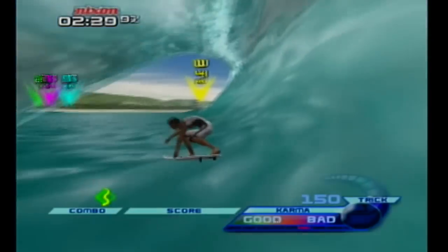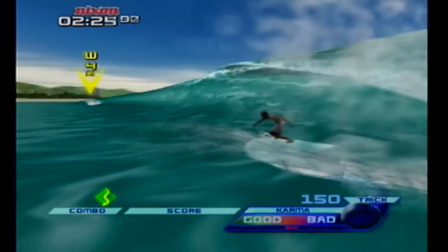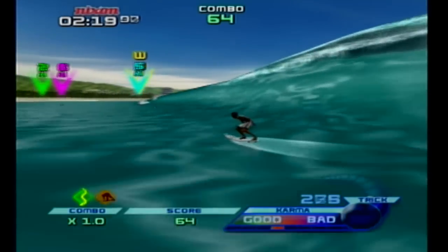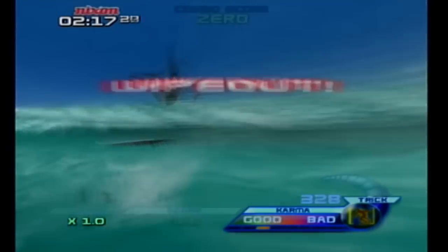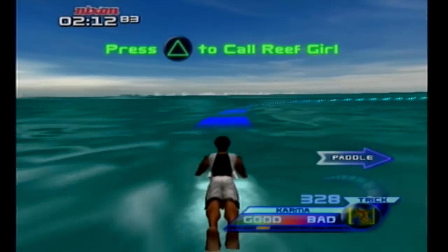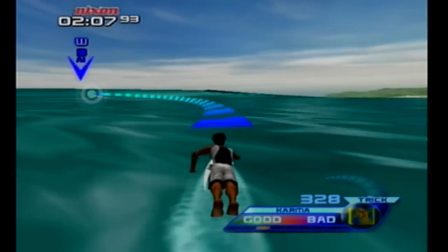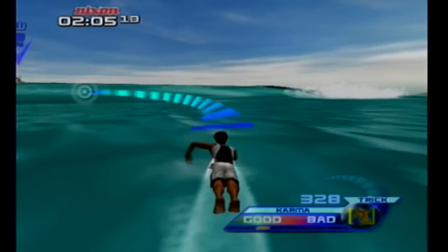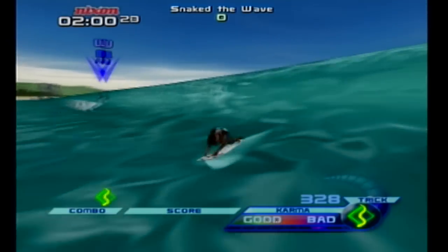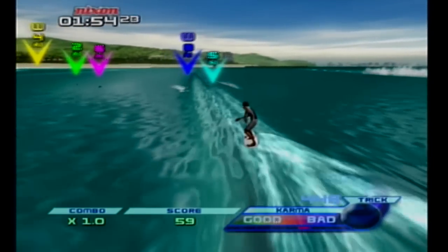Usually while we do this, I look at the back of the box and the booklet. I have a karma meter. I assume there's a - you're going for the good ending? The one where I can move faster. So I guess you can manually paddle over to that, but calling the Reef Girls saves time. Snaked in the wave - Jesus, that is jittery.